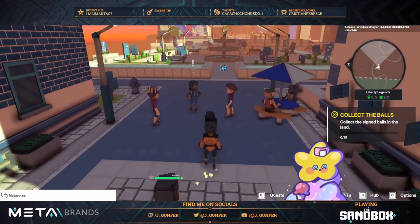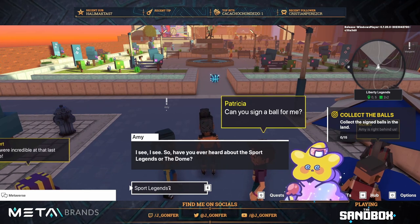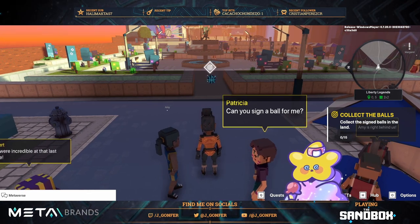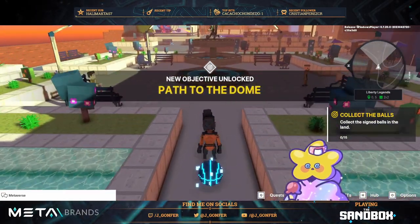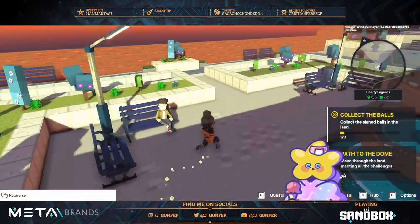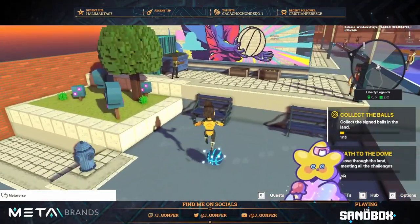Let's start and collect the balls. We start the global quest when we cross this point. We need to complete four quests back to the dome — that's it. Right now we're interested in the balls, so let's collect them. You can see there are zero of four.